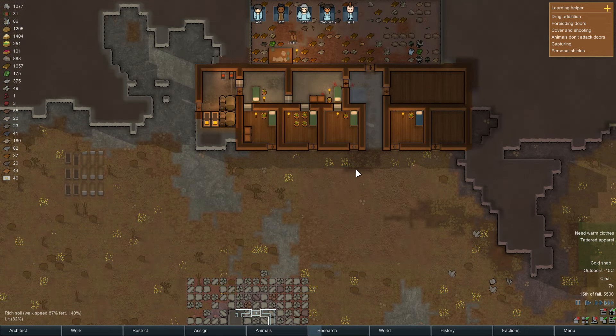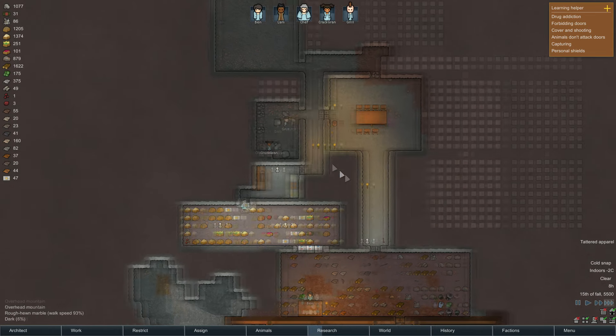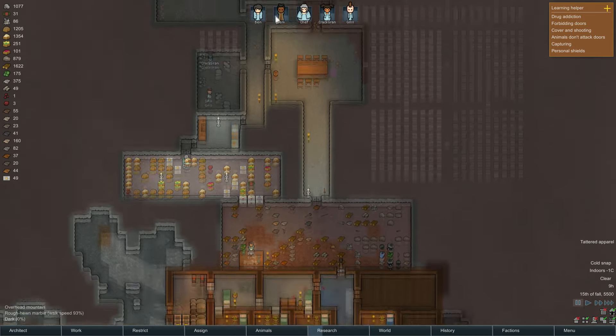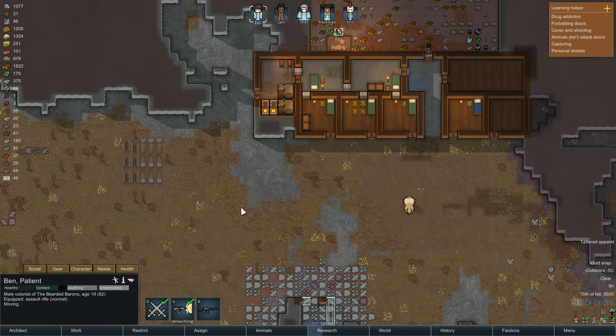Right, let's try to get everyone to crack on. Come on cold snap, piss off — you'd make my life a lot easier if you went away. Grill's tidying, crack rounds busy digging, chef's cooking, Ben's researching. Right then, we're going to get you doing some shooting — don't worry about your power armor, we'll just wing it.